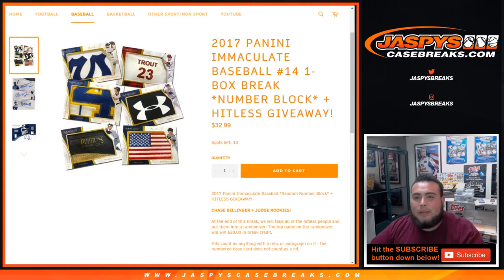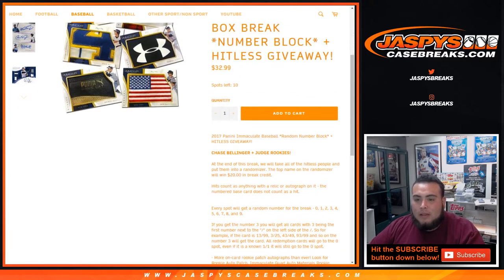What's up everybody, Jason here from JaspysCaseBreaks.com doing a 2017 Panini Immaculate Baseball. It's a number block break plus a hit list giveaway, chasing Bellinger and Judge rookies. At the end of this break we'll take the hit list people and put them into a randomizer — top name wins $20 in break credit. Hits count as anything with a relic or autograph; numbered base cards do not count.